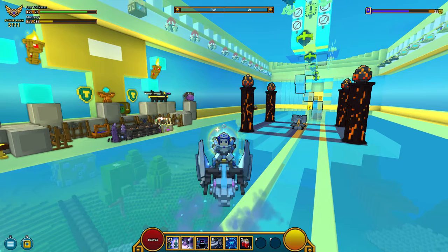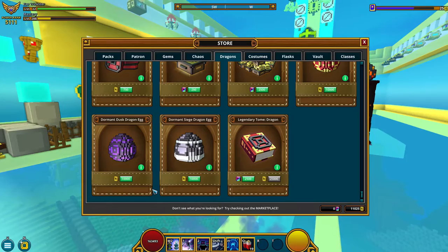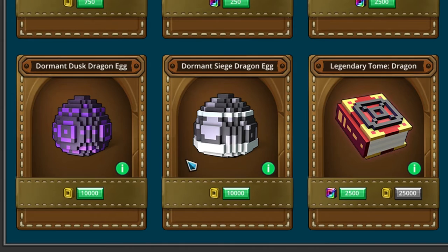It's finally time to get us another dragon! As you know from the patch, we now have two new dragon eggs in the dragon section in the store. Here you can see them — it's the dormant dusk egg and the dormant siege one. You can buy them for qubits to create two new dragons, and I finally have ten thousand qubits.